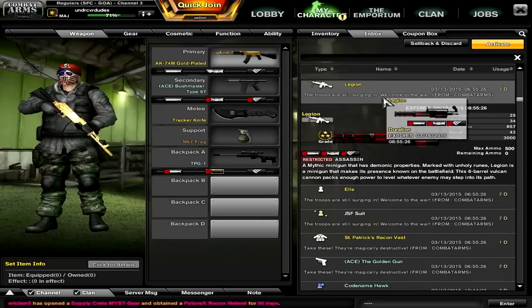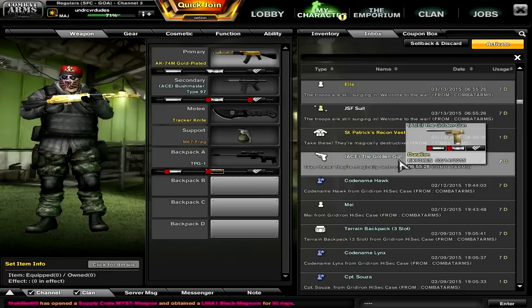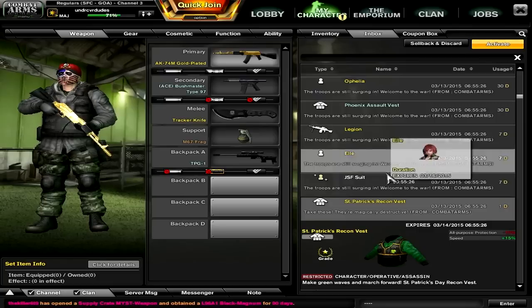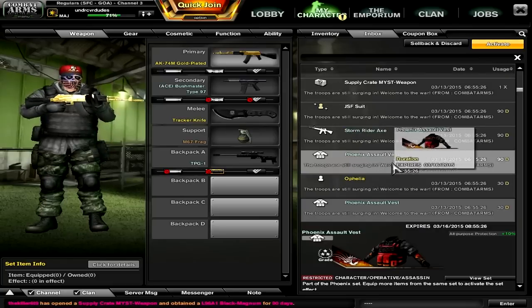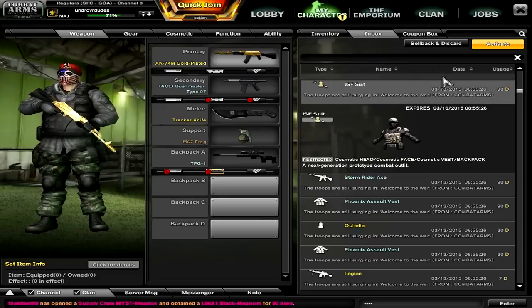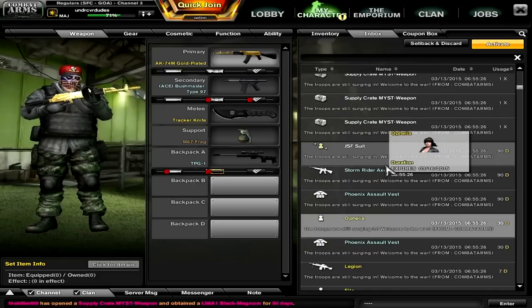You get a Legion — holy shit, a 7-day Legion. You get Ellie as well. You get so much good stuff. You get the Golden Gun, you get a Recon Vest, you get a Phoenix Assault Vest, you get all these cool guns. And if you don't have enough GP, I'm pretty sure you can just go and sell these back, so you'll be making tons of cash money.